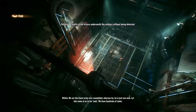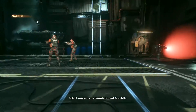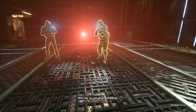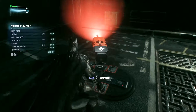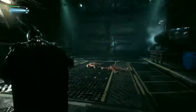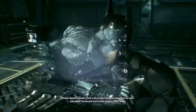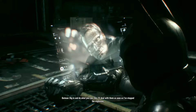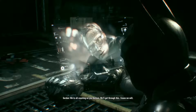We are the finest army ever assembled. Whereas he is just one man. Let him come at us in his tank — we have hundreds of tanks. He is one man. We are thousands. He is good. We are better. Batman, we made it back to the precinct — God knows how. There are tanks everywhere. The bastards must have been planning this for weeks. Dig in and do what you can, Jim. I'll deal with them as soon as I've stopped the explosion. We're all counting on you, Batman. We'll get through this. I know we will.